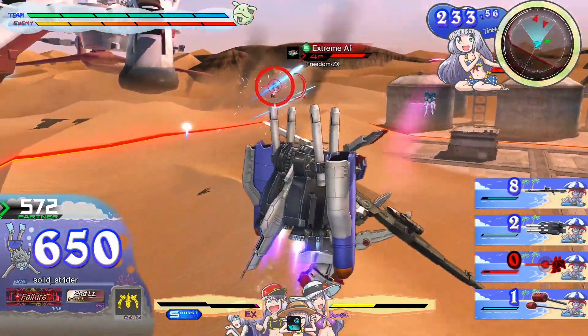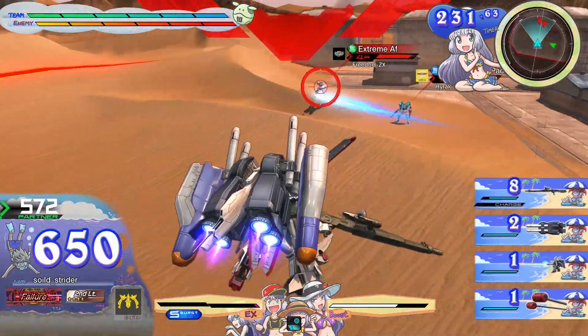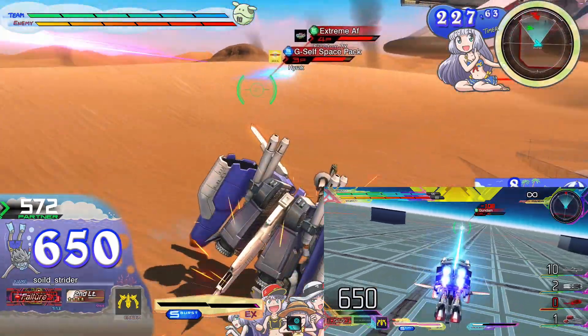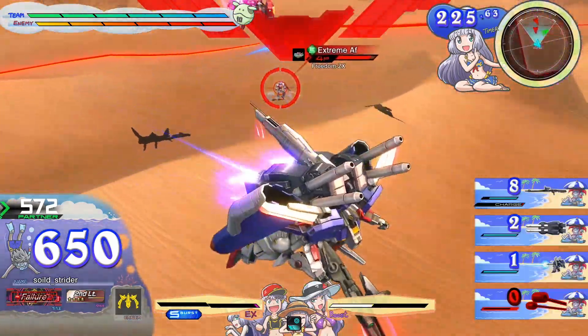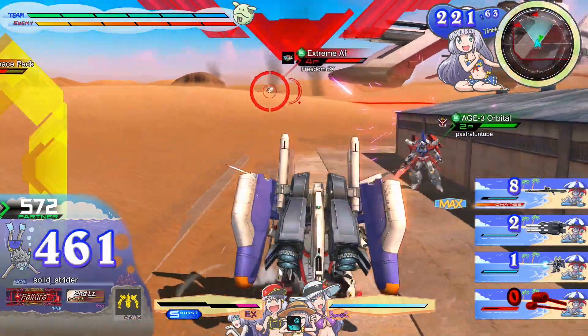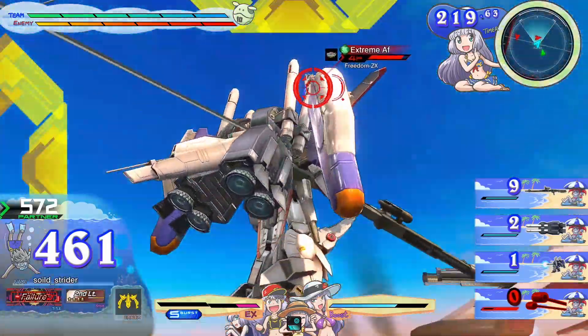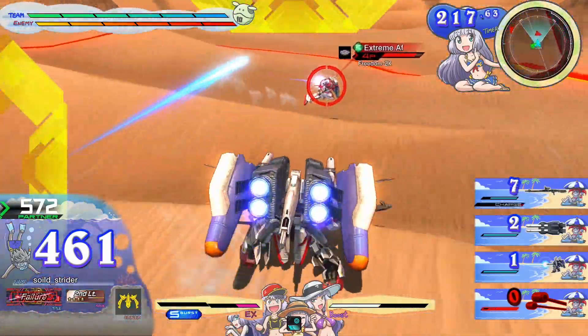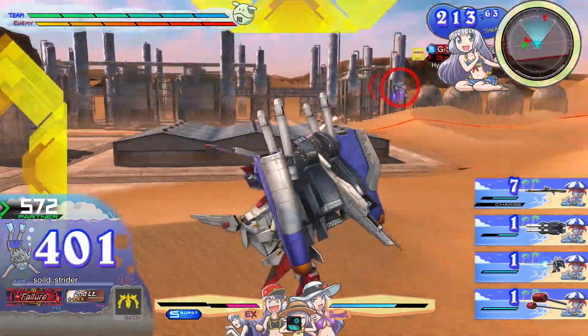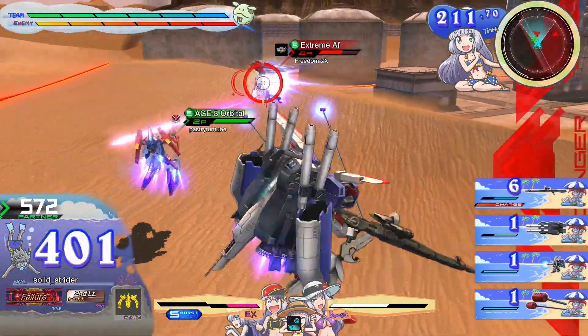And when you do your snipe shot in MA mode, no matter what direction you are in, the entire MA mode will turn towards the enemy and then shoot. If you're high in the air and your back is towards the enemy and you do this, it's going to cost a lot of boost to turn around, and your MA mode doesn't have the best turning, so be careful when you use this. I don't recommend doing this often in MA mode.